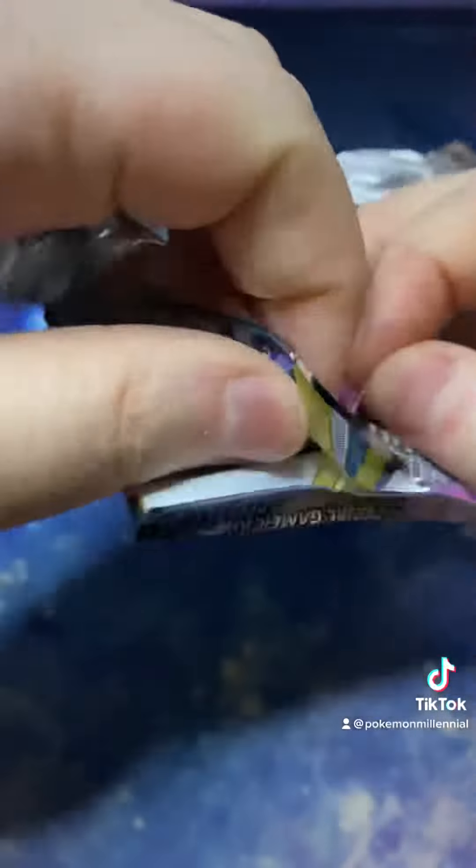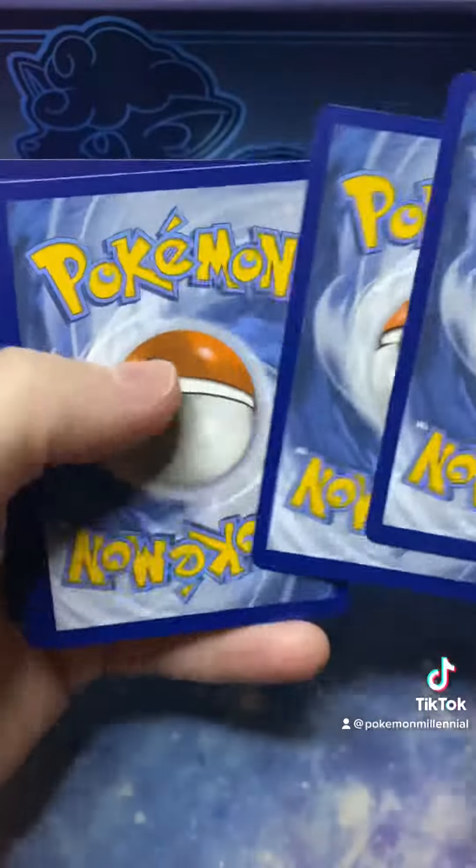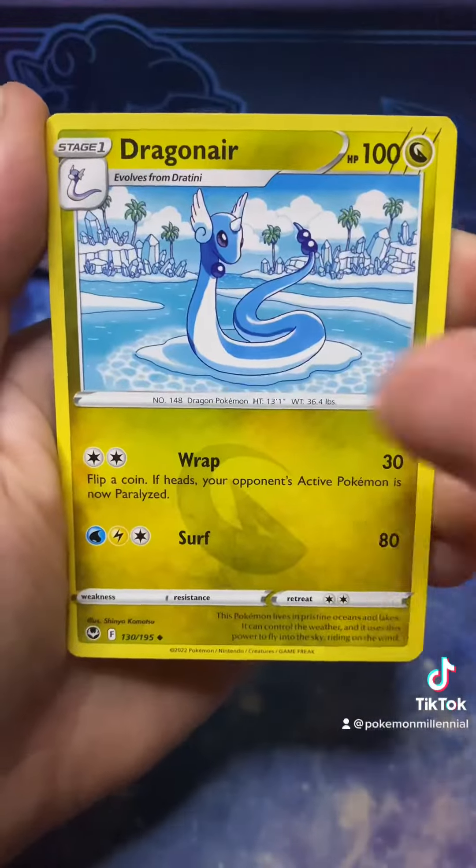Another day, another pack. This is Silver Tempest pack number 3. Last pack opening we got a Balthoy Reverse Holo and an Almodo Non-Holo Rare. This was a really good pack and you're going to see why.